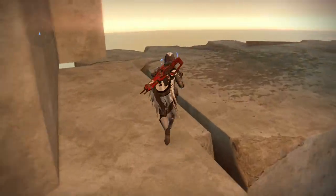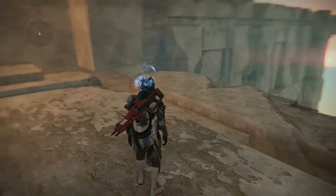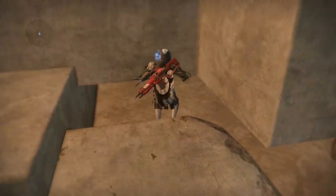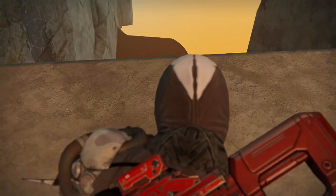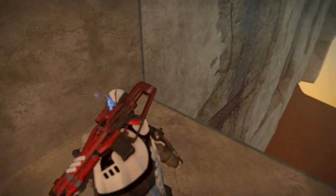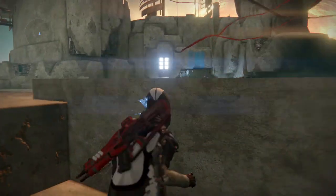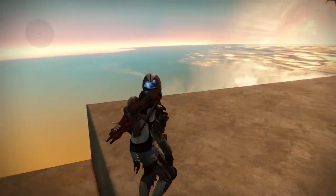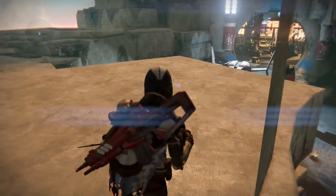You can jump over here and walk around, and you can actually see there's a long hallway over there. You can fall down here and crouch and walk over to the wall, but that's about as far as you can get.